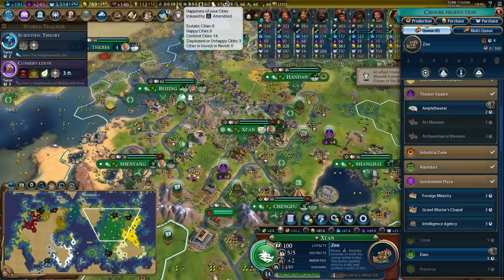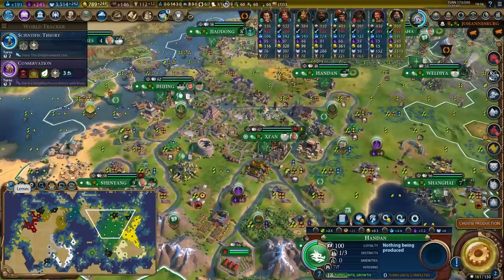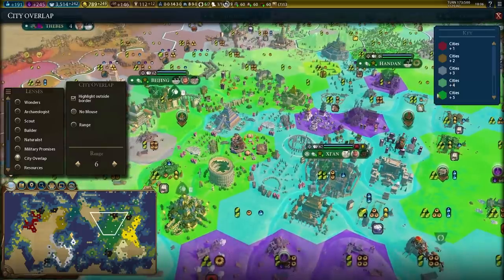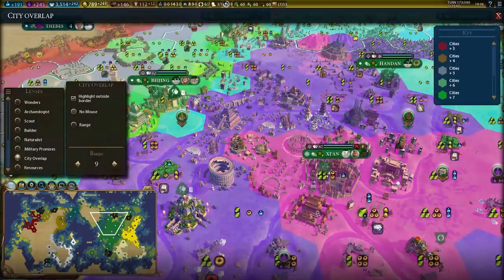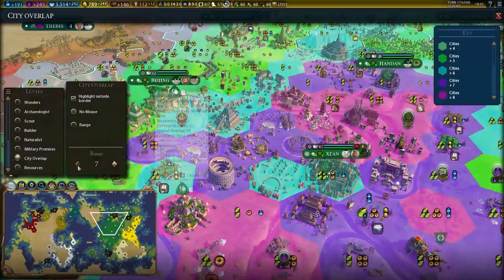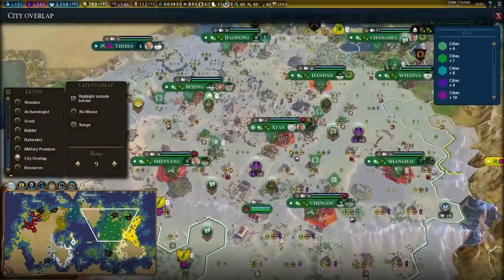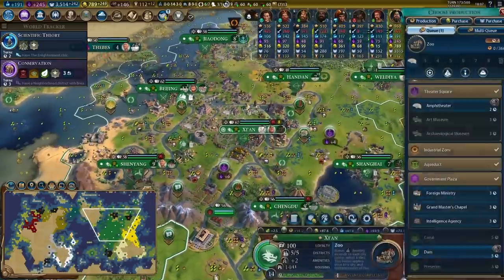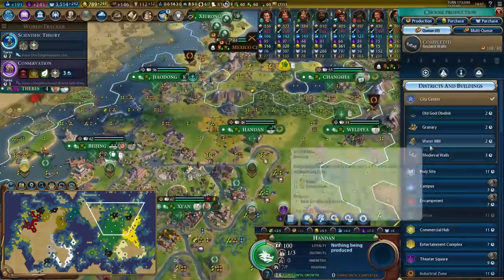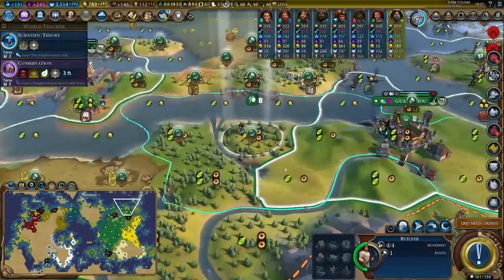Let's get a zoo — huge boost to amenities, hopefully bring up the happiness of our cities. Remember also, city overlap — this entertainment district overlaps five cities, but with a range of nine tiles, which we have because we have Mexico City, this actually overlaps 10 cities. So this zoo, which gives plus one amenity to all cities within range, that's worth 10 amenities — two and a half luxuries worth of amenities. Put that in perspective!